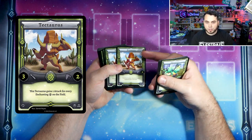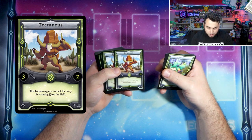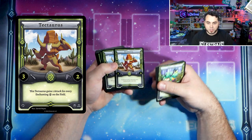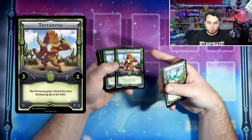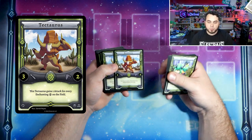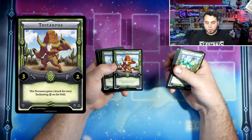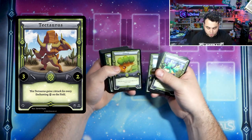This is Tektoros — this is an old print of it, you guys will have the updated print when you pre-order. But this gains one attack for every enchanting Earth Spirit on the field, so very good. Foloi Forest makes this thing immediately a three, plus itself with an Earth Spirit as four. Foloi gets in another one, it ends up being very, very strong very quickly, especially when you put Demeter or Demeter's Scythe in the field. Just Tektoros and Demeter alone with plus three gives you like seven attack — this thing is very, very strong.